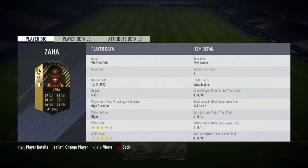First I want to add — for first owner — we did actually pack this card. He's 5 foot 11 in height, right footed, 3-star weak foot, 4-star skill moves. Ignore the record there because I didn't use all the clips in this video.